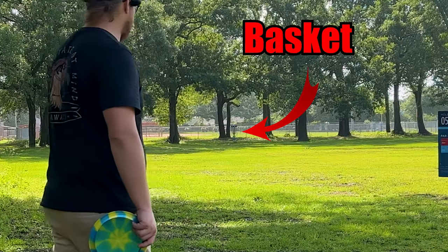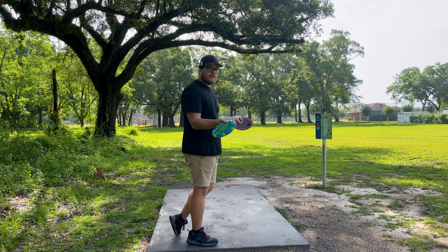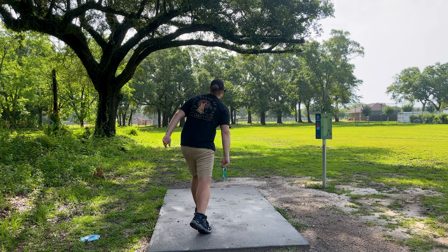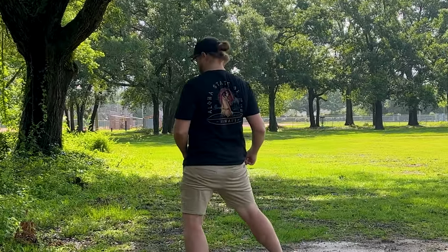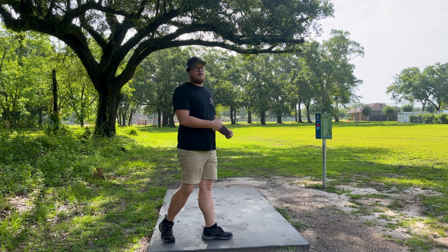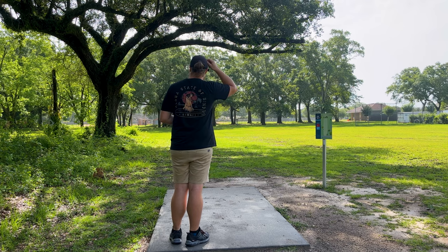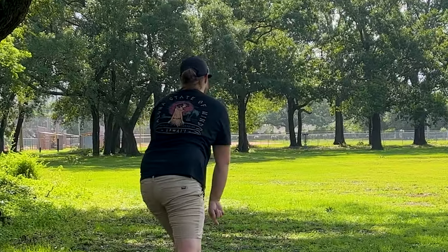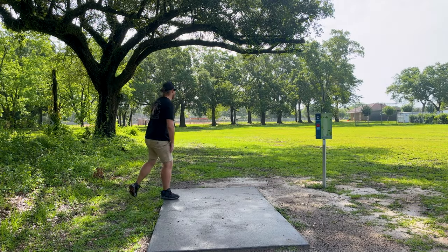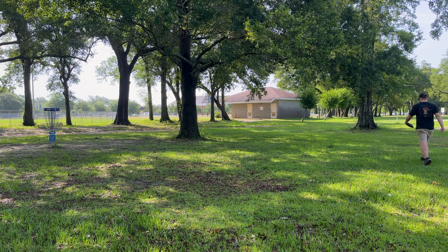We got hole five here — it's about 260 feet down there. We're going to throw these drivers on a bit of a forehand because we haven't been throwing these really. Probably not the right hole for drivers but we're going to throw them anyway. Cranked that one over a little bit — come on, fade back, skip. We're a little left of the pin, should be okay. Let's see how this Grace does — I think this Grace might be a little bit more overstable than that. Yeah, that Grace has no flip at all.